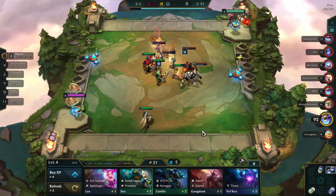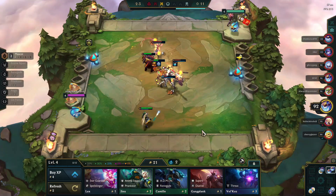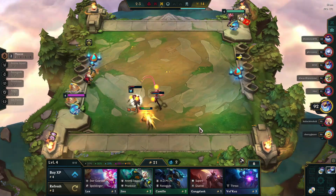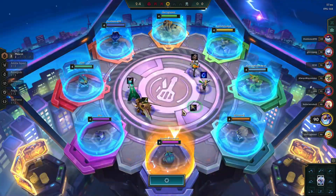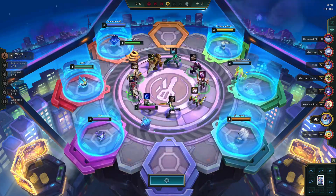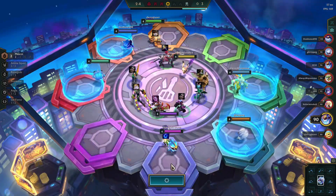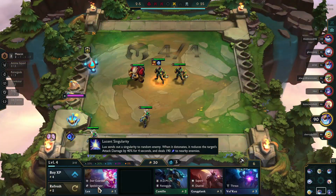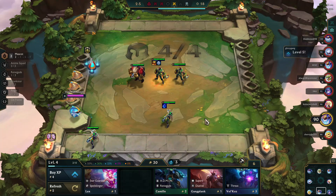You can expect to lose a lot of these early fights. Some people take it to an extreme and don't play any champions when doing this, just to guarantee themselves a lose streak and the gold that goes with it. I'm not a big fan of that strategy personally, but I just take the losses. One of the good things about this strategy is that if you're lose streaking, you're likely to get first choice on the carousel, so you can more likely craft exactly the champions or items you want.